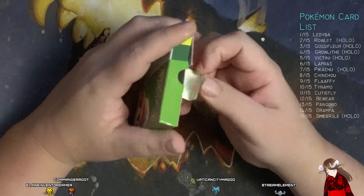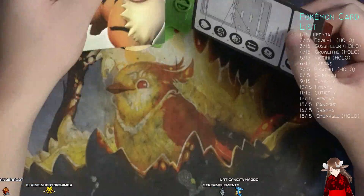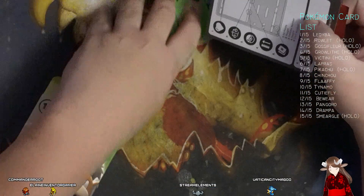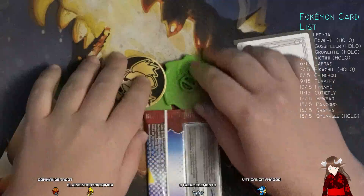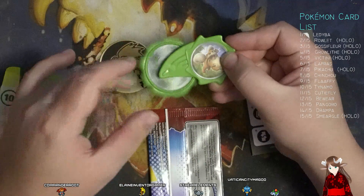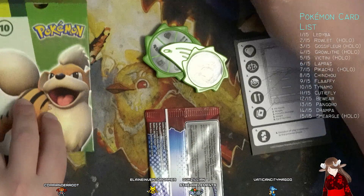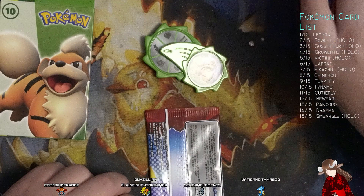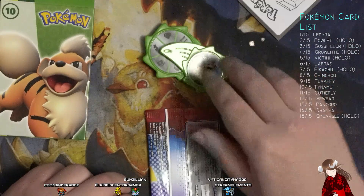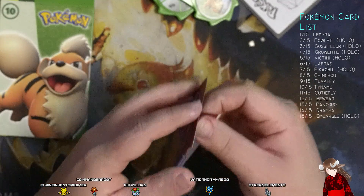These are the last four packs that I will probably ever get for McDonald's. So, we've got their little spinner toy thing, the Growlithe coin, and the play instructions for their spinner toy. Let's just open this up.